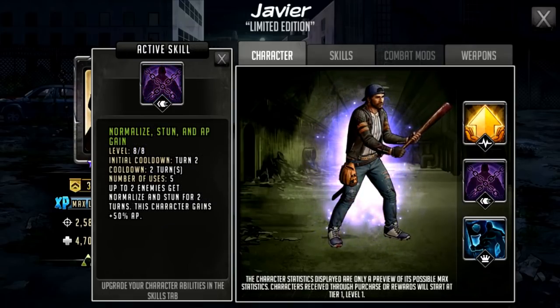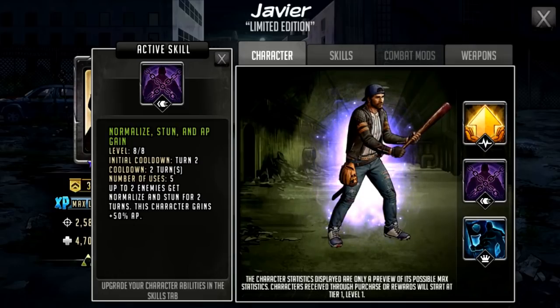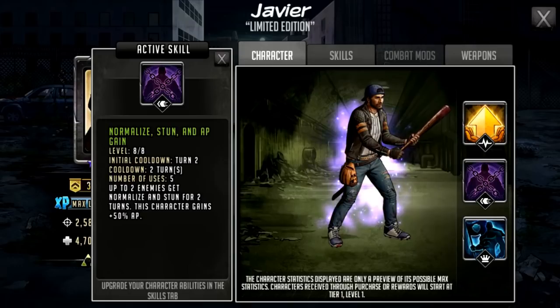Now we'll look at his active skill — it is very nice. It's called Normalize, Stun and AP Gain. It has an initial cooldown of two, cooldown of two, number of uses five. Up to two enemies get normalized and stunned for two turns, and this character gains 50 AP. Characters getting normalized and stunned means their specialist skills won't work, and if they get stunned their third weapon slots won't work — so it's effectively like a disarm.